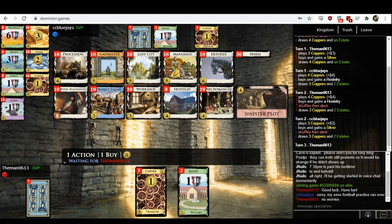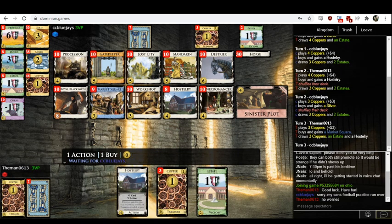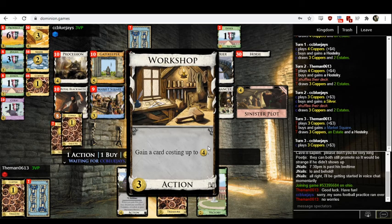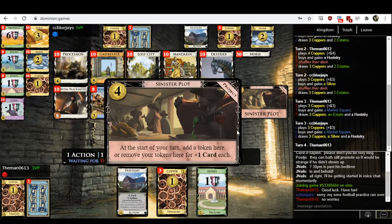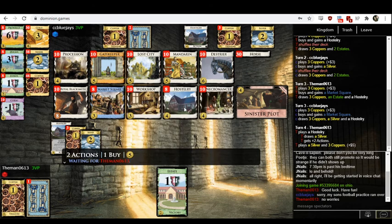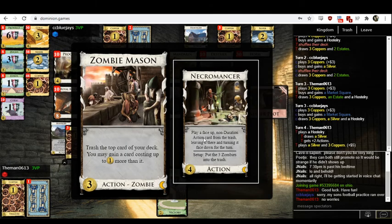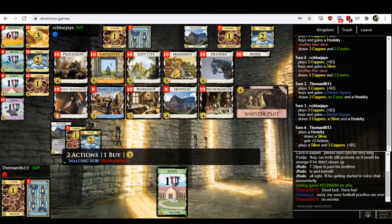For the opening, there are a lot of possibilities. On four or three, I'd be pretty tempted by Sinister Plot plus Workshop. Most of the things you want here all cost four: Haarstory, Necromancer, Procession. Workshop can get you all those. Sinister Plot is just added reliability — you might let it build up for a few turns, then pop it around turn seven to line up your big Procession mega turn. Other options could be Workshop-Necromancer or even Double Workshop. I actually like opening Necromancer more than most, because you can get in an early Zombie Mason — if you hit an Estate, you get the Estate out of your deck and gain a three-cost card.